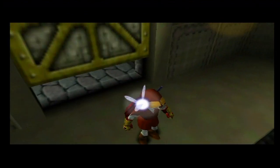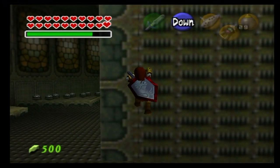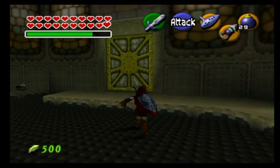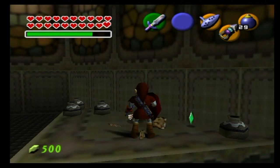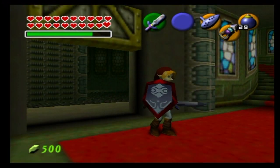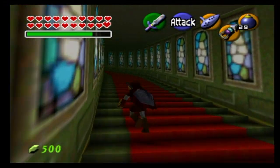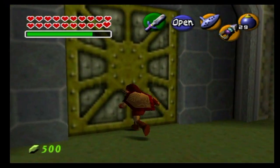Now we need the boss key, which we have, so we can enter this room. The only door we can actually go through is the one on the right. There are some pots down here you can destroy to get arrows. Most of the time they won't have bombs because you don't need bombs past this point. Up the stairs again and the organ is getting louder — it's very suspicious. Well, it's not very suspicious at all actually, we know exactly where that organ is coming from and exactly who is playing it. One last door to go through. Here we go.